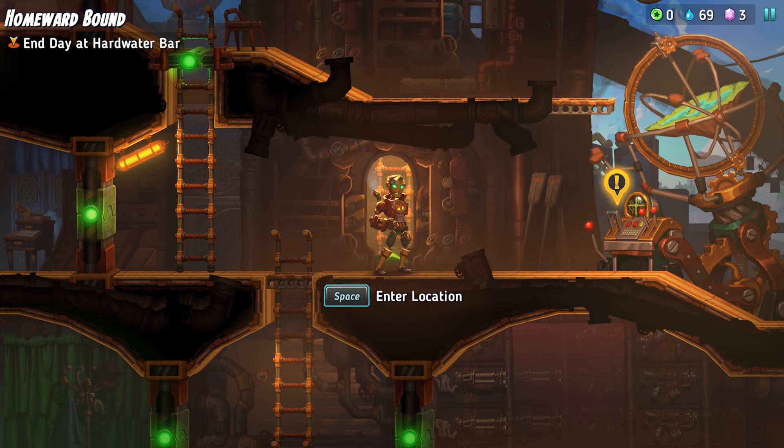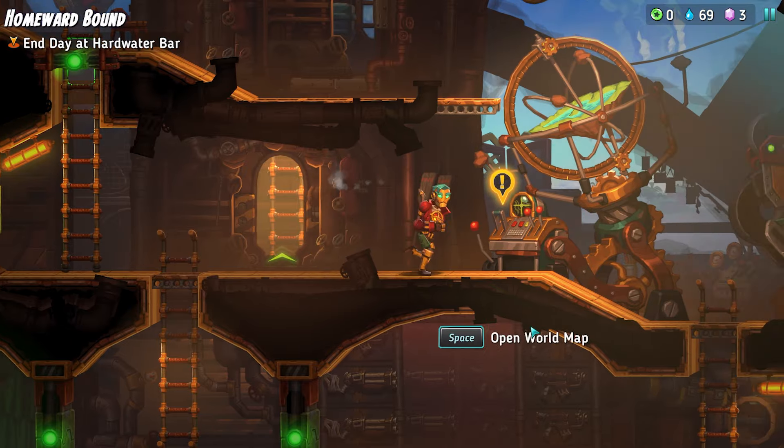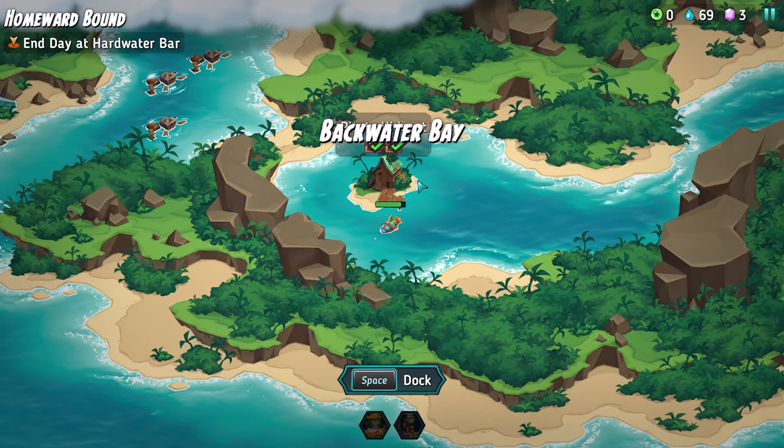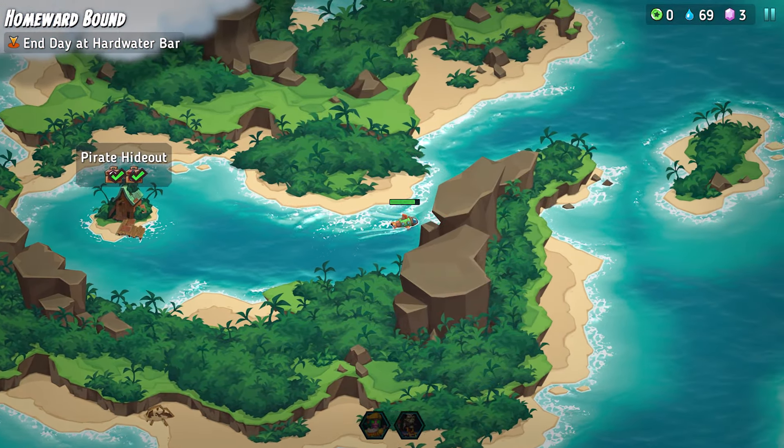Hello and welcome back to Boring Dad Gaming, where today we're going to be playing some more SteamWorld Heist 2. We have just finished the Abandoned Pirate Base. We're going to go back out onto the open world map, and we are looking for Hardwater Bay Pub — they call it a bar, they call it a pub.